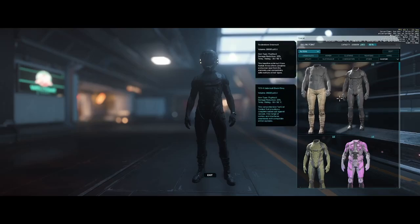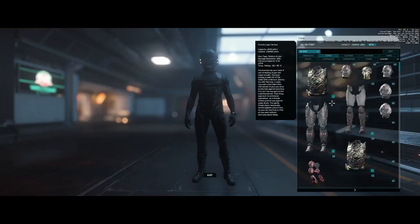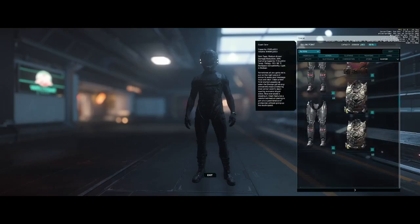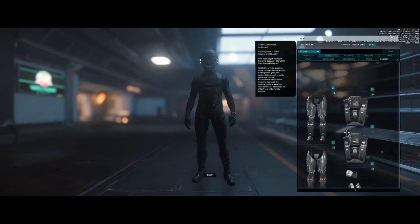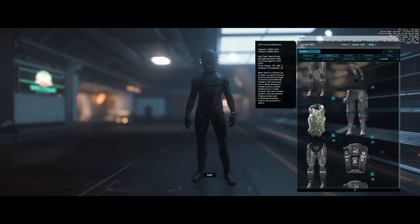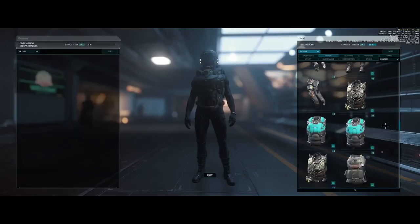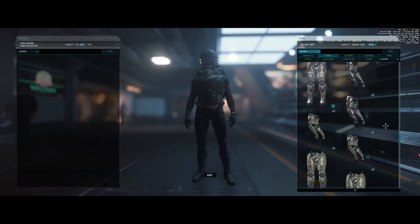With our inventory up, we're going to go ahead and start adding some armor. I'm going to start with some basic armor that I use on a regular basis. We're going to scroll down, add this ADP Mark IV core, which is our chest piece. Then we're going to scroll down and find the matching arms and legs.